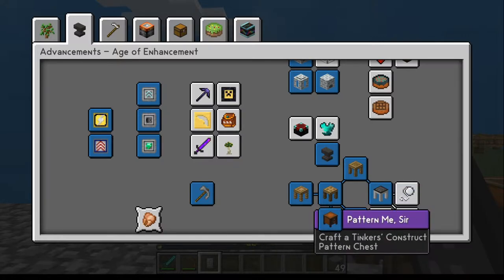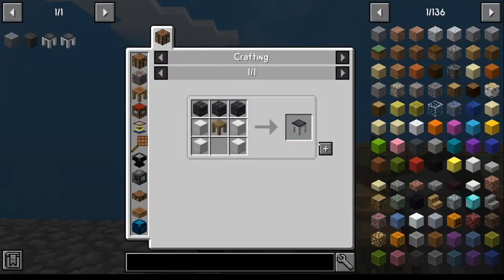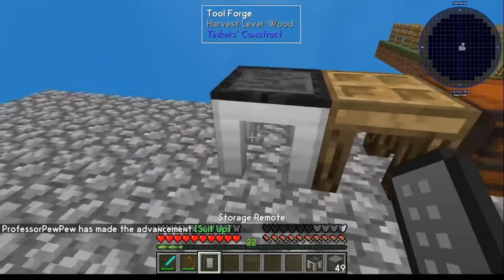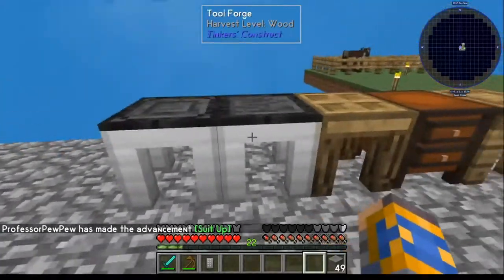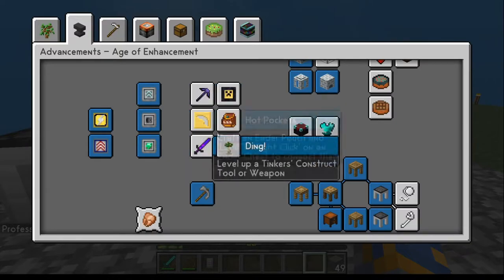Armor forge is pretty straightforward — same thing. Once you've got that done, go in here, armor forge — you should be able to craft it no problem. Put that down. Now get your basic ones done and now we can proceed over here.